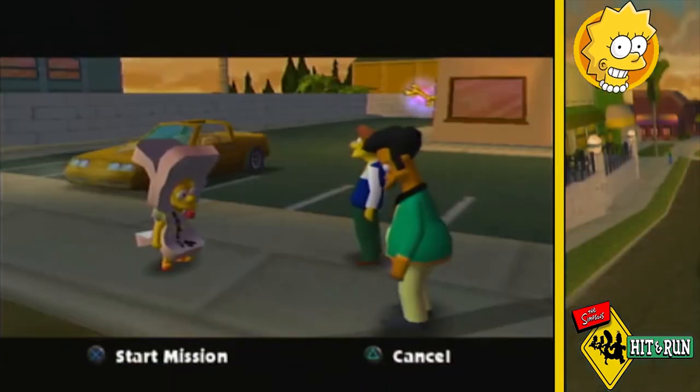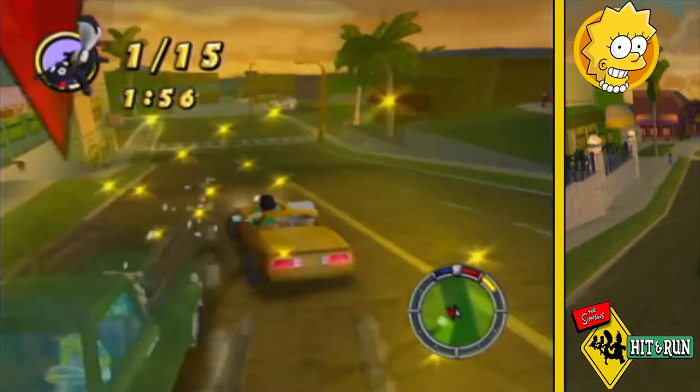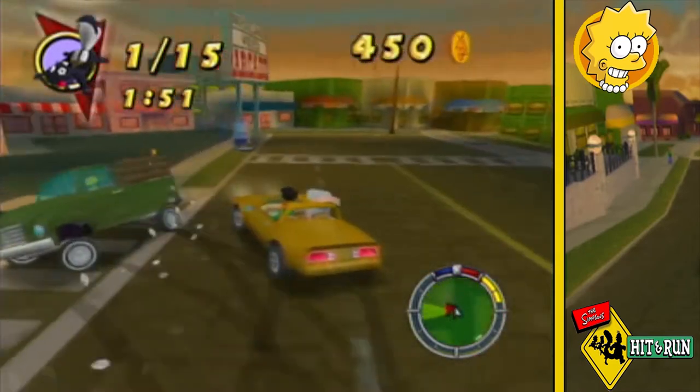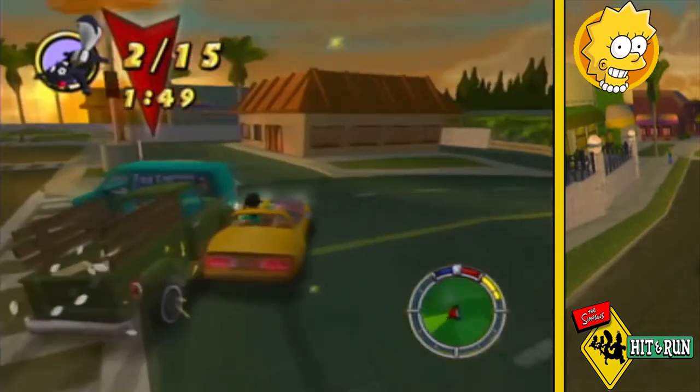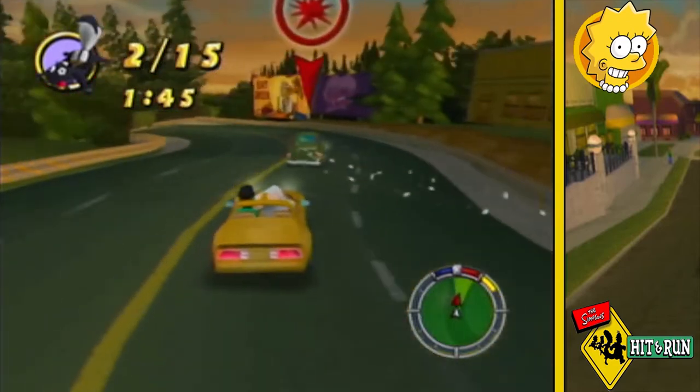Apu tells us a very bad man is delivering roadkill to all the Krusty Burgers, which are cheaper than his Quickie dogs. So we start helping Apu undo what Bart helped Cletus do in the last level. This is quite a repetitive mission, as we've done many like this in the last video, but it's quite fun for the sheer joy of doing hit and runs without any consequences.